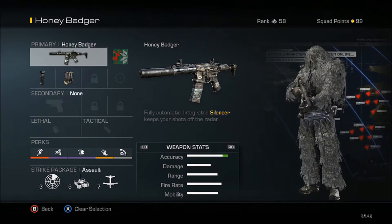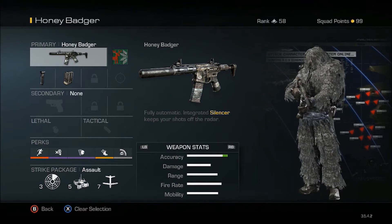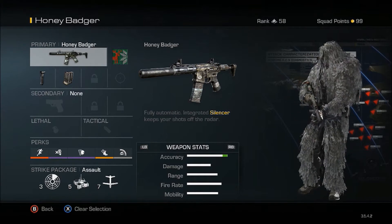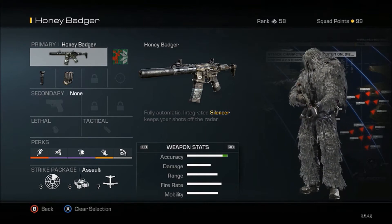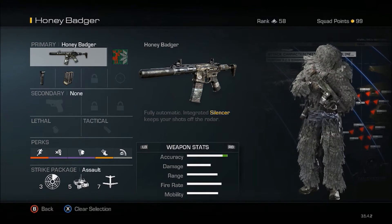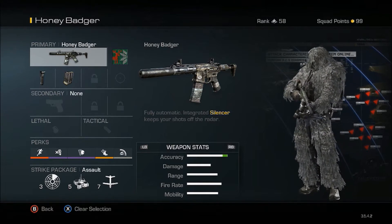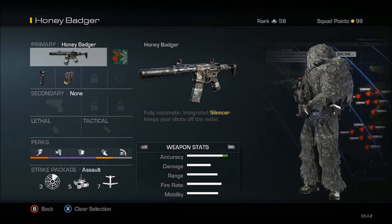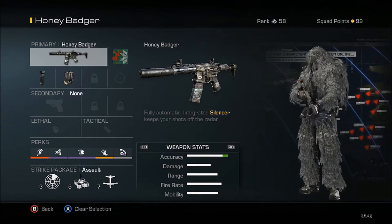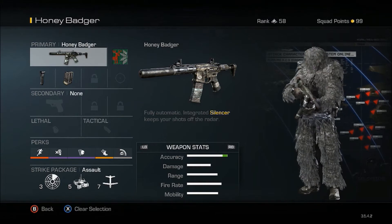Once again we're going with no secondary, lethal, or tactical. Our perks are going to be Marathon, Dead Silence, Off the Grid, Amplify, and Ping. With this class setup you can move around without the enemies knowing where you are on their radar, hear enemy footsteps, take them out, and see if there are any nearby enemies. Once again your strike package can go with whatever you feel like — I tend to go with the Satcom, the IMS, and the Trinity Rocket.